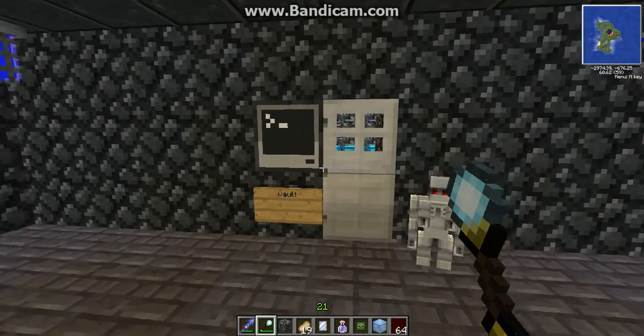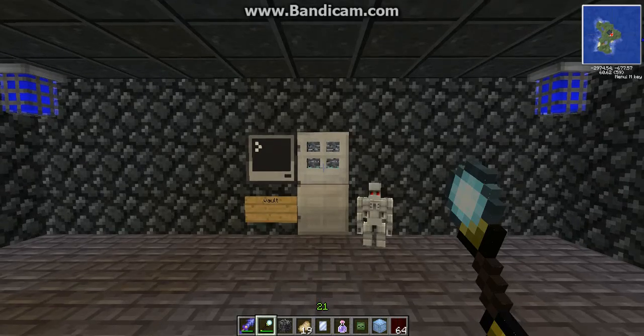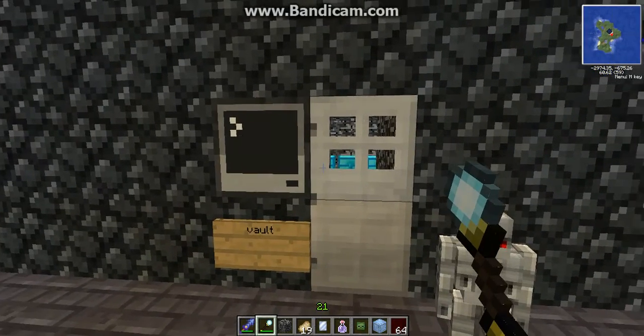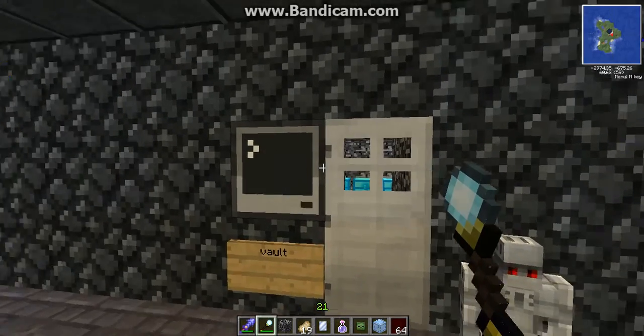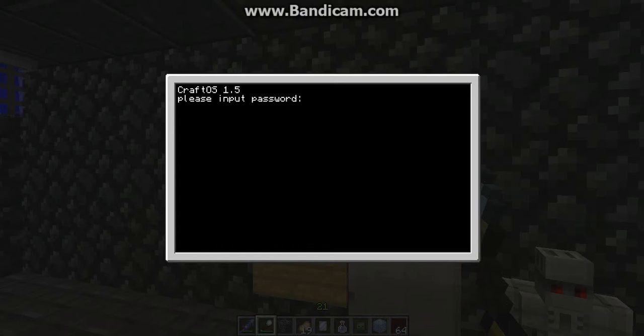Hey guys, Rage here from SSC Minecraft. This is a little ComputerCraft tutorial on door locks. As you can see, you're going to want to put the computer right next to the door, and then just copy the code that I'm going to show you.